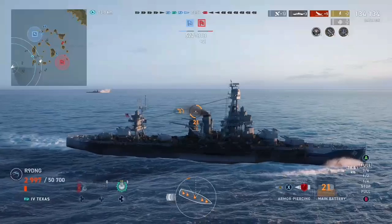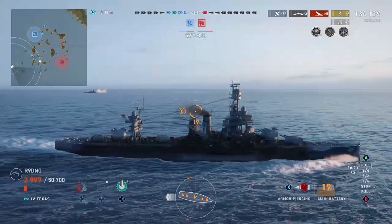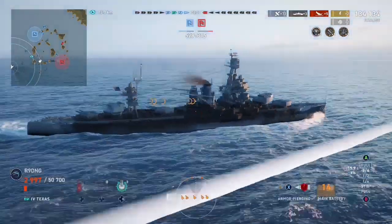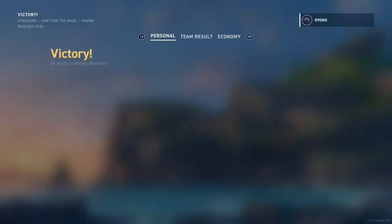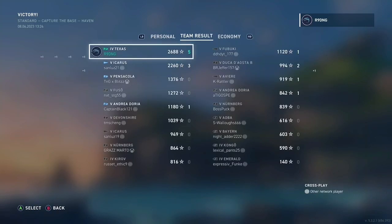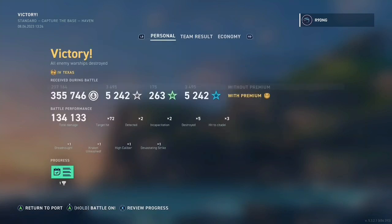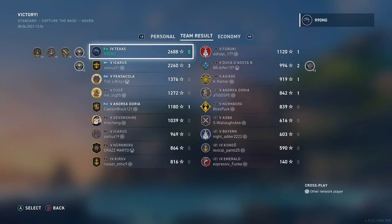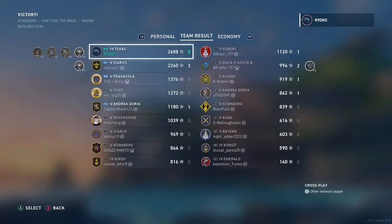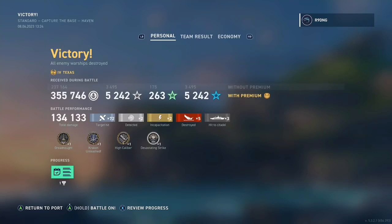Now as we are on the other side of the map this game will not last too much longer and we are not going to do any more damage. That is a 134,000 damage game in the tier 4 USS Texas with a dev strike, a high calibre, a Kraken, and a Dreadnought to go along with it. We also managed to get 2,688 base XP for a tier 4 battle which is impressive, and we make 331,000 credits.